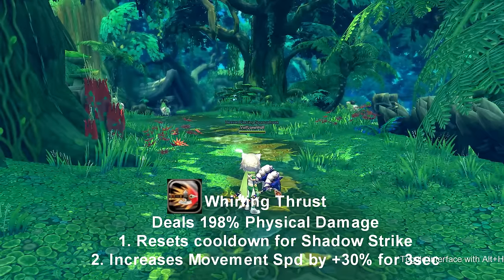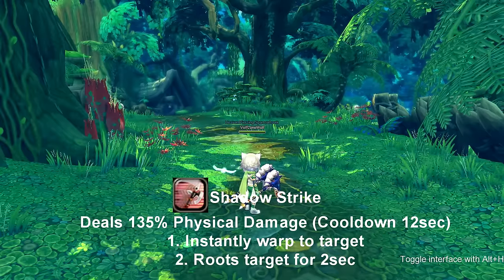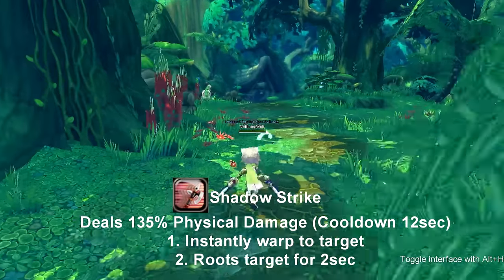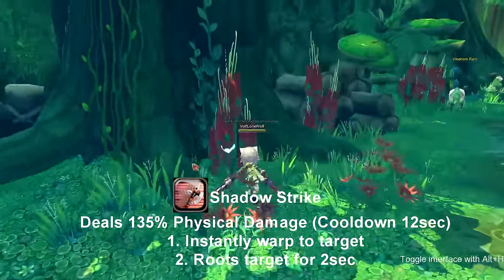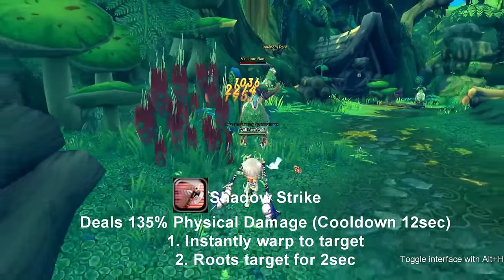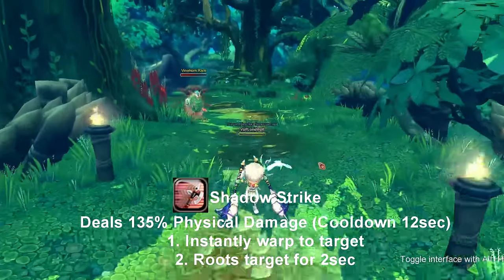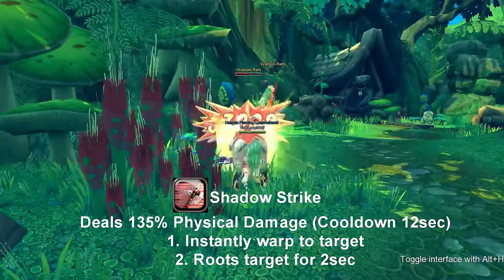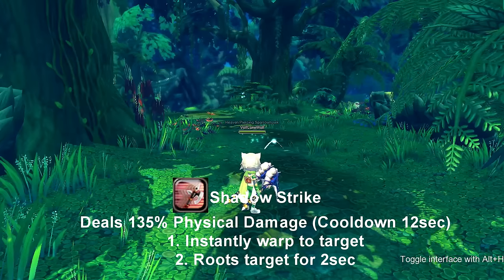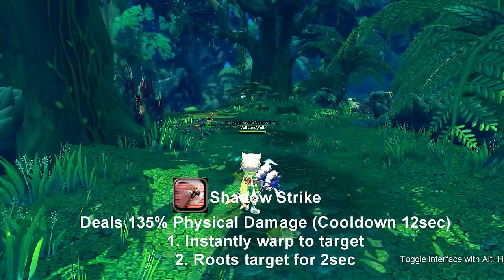Shadow Strike instantly warps to your target and roots them for 2 seconds. It's an engagement move, so you can really cheese out on it. It's actually good because it does multiple hits. The skill goes on cooldown for 12 seconds, but it can still be reset by its normal basic combo string.